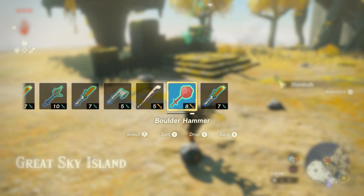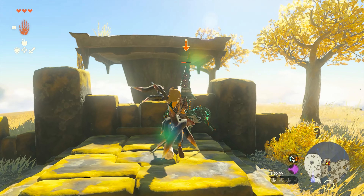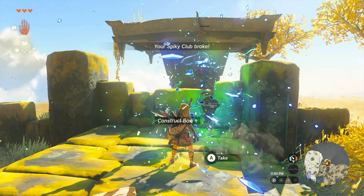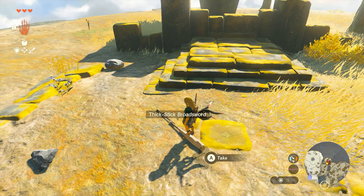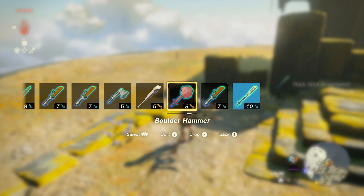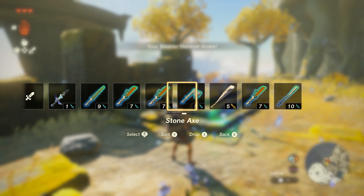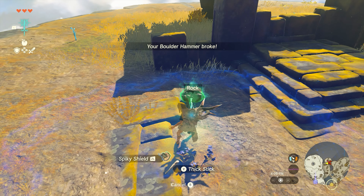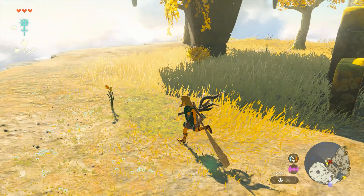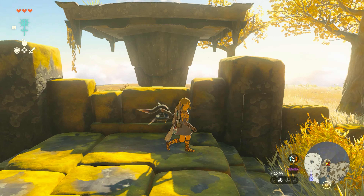I'm grabbing that. All right. Now we're talking — thick stick broadsword. This is about to break. Now it broke. We got another hammer. You know, hang on to this thick stick broadsword. There's a chest up there — the chest that I want.